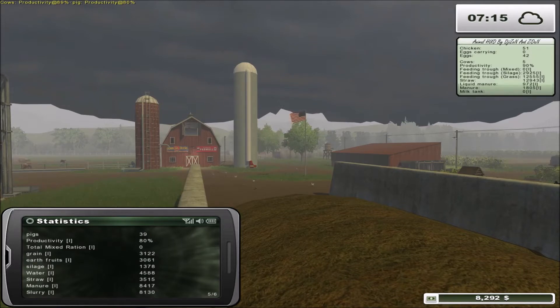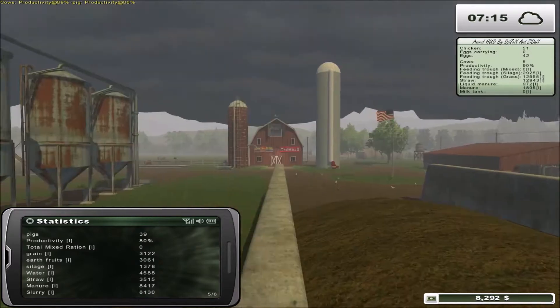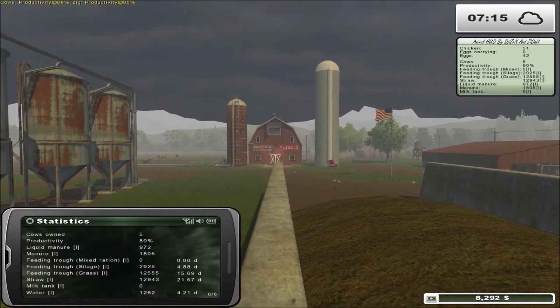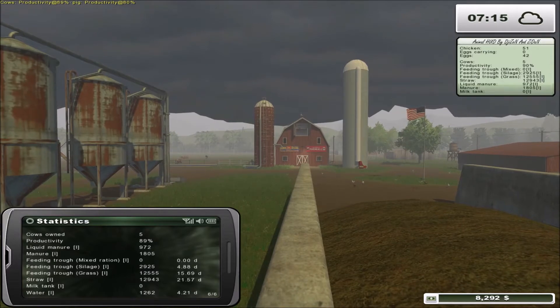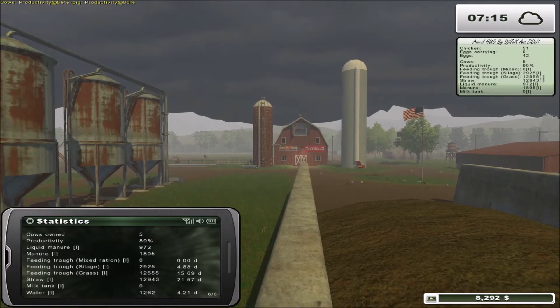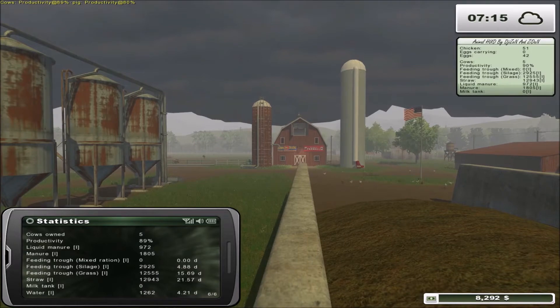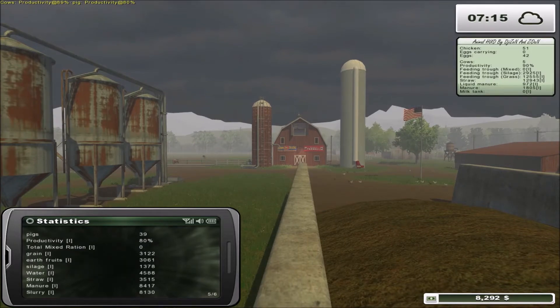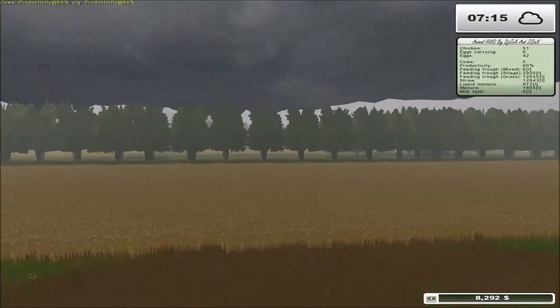Looking at the pigs, we're up to 39. The manure is just over 8,000 liters, and same with slurry — we'll definitely have to muck out the pigs today. The cows' liquid manure is just under a thousand liters and the manure just under two thousand, so we'll leave the cows alone and won't use their product.